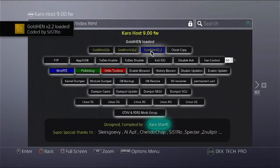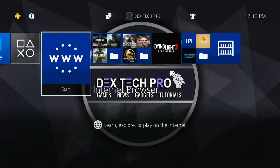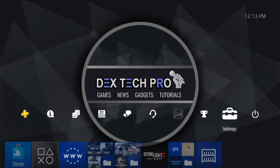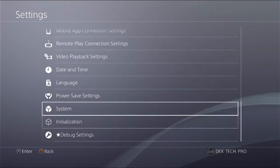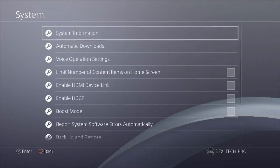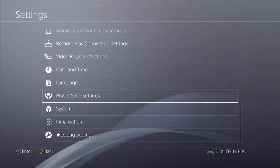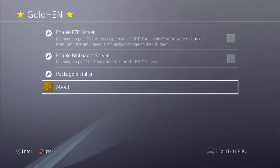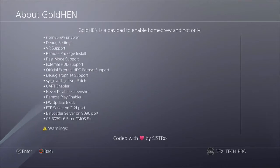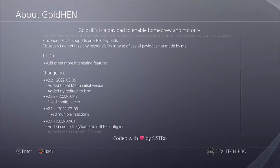Gold Hand version 2.2 is injected and I'm good to go for the next step. You can check the version of Gold Hand that's injected either by going to Settings → System → System Information — here it is, 2.2 — or by going to Settings → Gold Hand → About → About Gold Hand, scroll down to reach chains, and as you can see the very first one is 2.2.